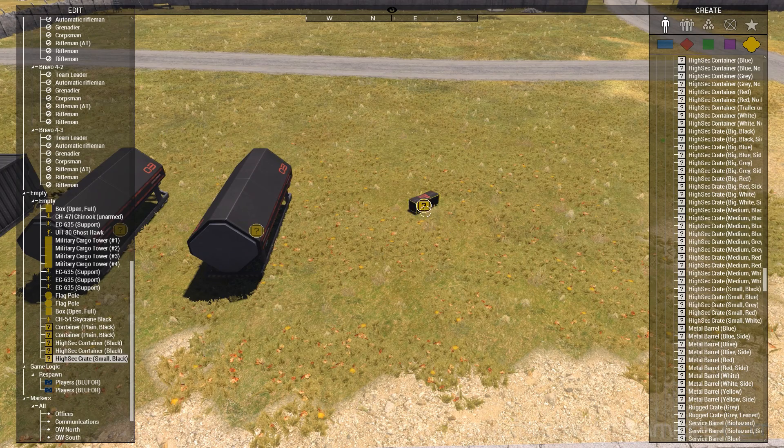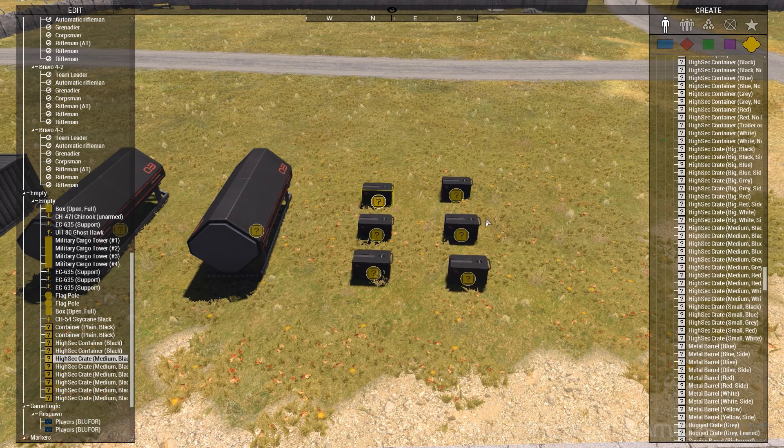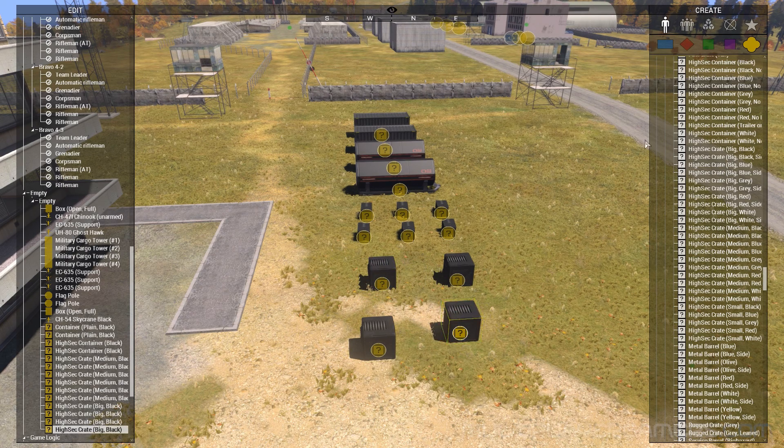I'm going to create a bunch of these smaller ones — there we go. So we've got six small containers, and I want to put a few more. I want a big one too. You can probably hear my cat in the background — she apparently needs something. I don't exactly know what that something is, but she thinks she needs something.